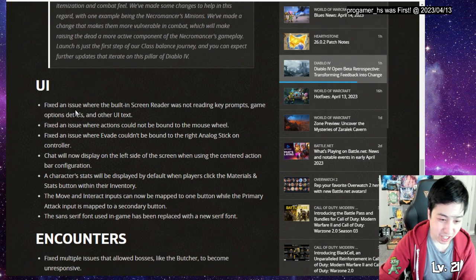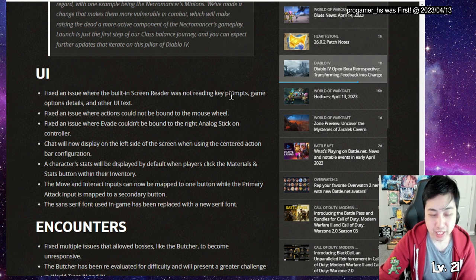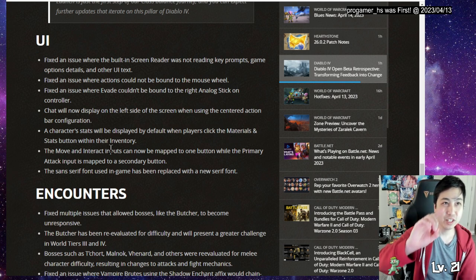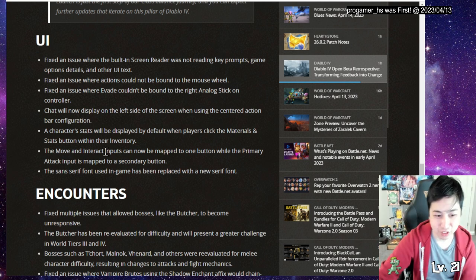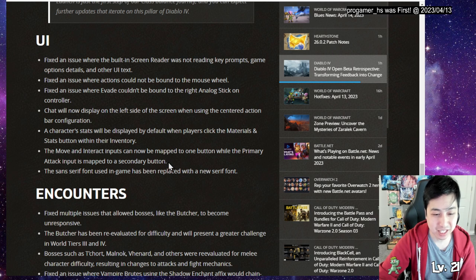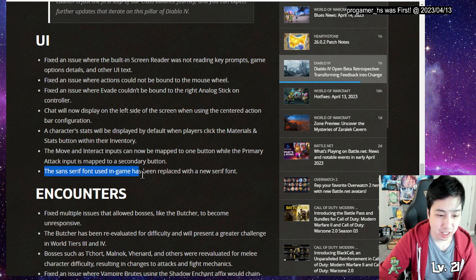For UI changes: fixed an issue where the built-in screen reader was reading key prompts; fixed an issue where actions couldn't be bound to mouse buttons; fixed analog stick binding; chat positioning fix; character stats will now display by default instead of materials. Also, Move and Interact can now be mapped to separate buttons - previously you had to right-click for interact but now you can map them independently. The in-game font has been replaced with a new serif font.